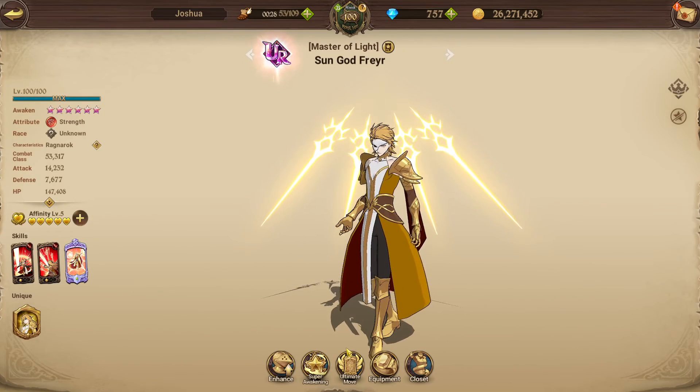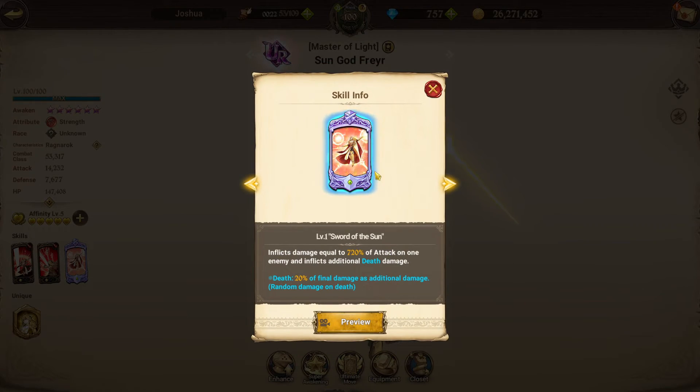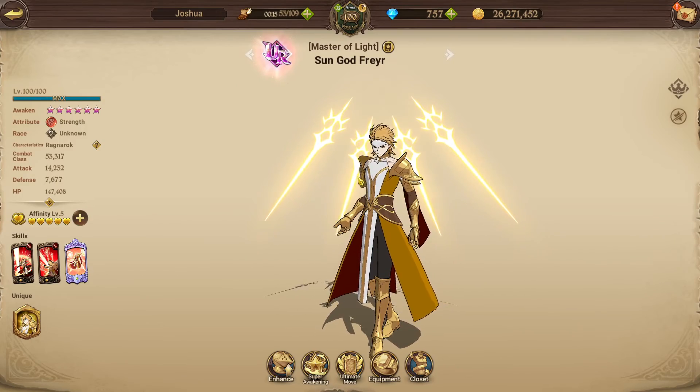Unfortunately with Freya, for high-tier PvP content, you do want to have him at 3-4-6. I was unlucky and only got him 1-6 in the whole rotation, which is very depressing, but that's just how it is sometimes.